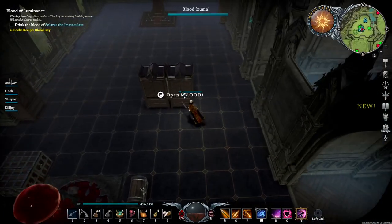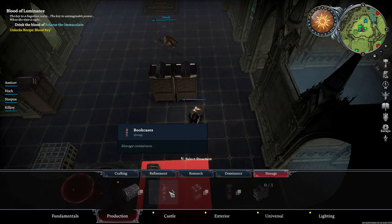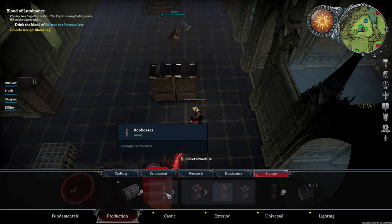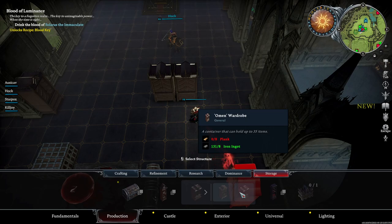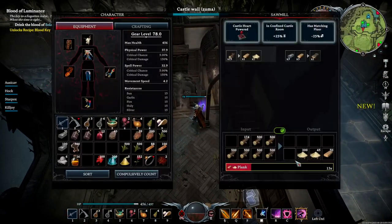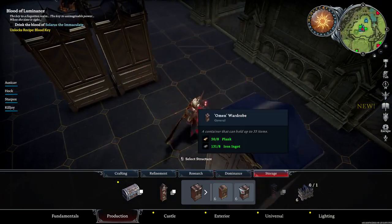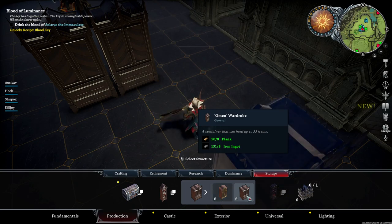I need another one of these. What did you make these for? Storage. Which bookcase is this? I think it required planks and iron ingots. Oh, these are wardrobes. They hold up to 35 items. There are larger ones but I don't remember - they require reinforced planks and imperial thread. Eight planks and eight iron ingots - I think this is just the Omen Wardrobe. Yeah, it is. Distinguished wardrobes - I don't know, Omen Wardrobe sounds cooler.